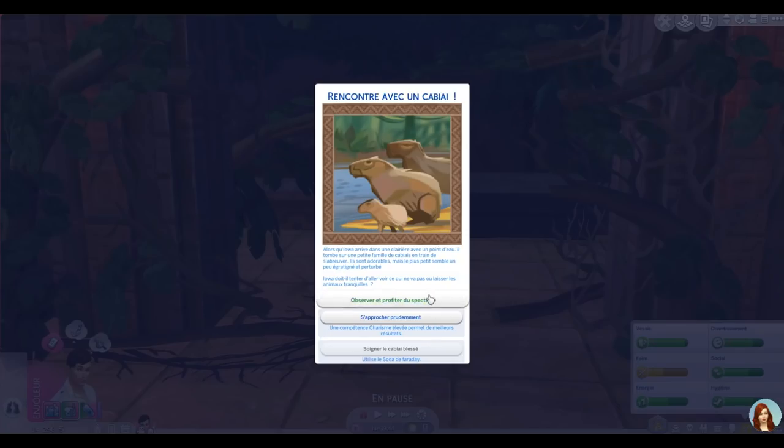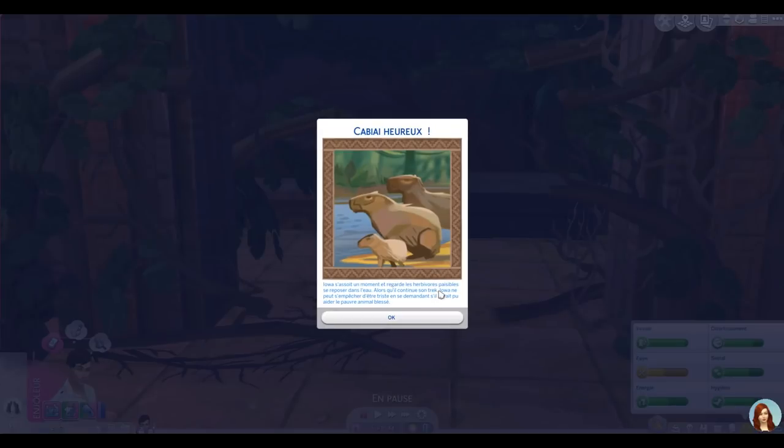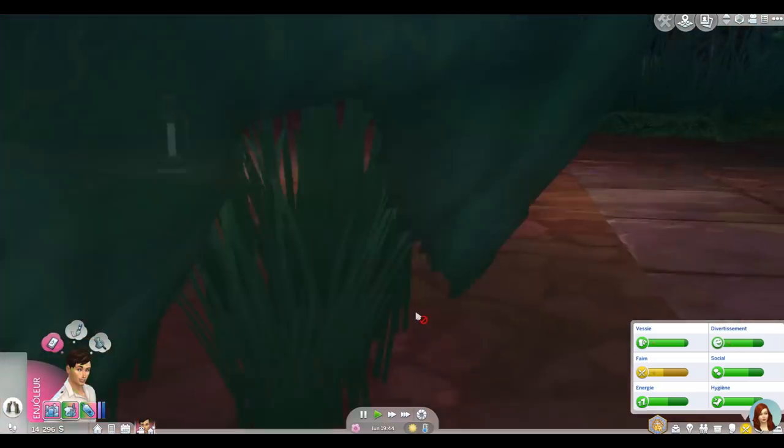Rencontre avec une famille de cabiers en train de s'abreuver dans une clairière avec un point d'eau — ils sont adorables ! Mais le plus petit semble égratigné et perturbé. Iowa hésite : s'approcher prudemment nécessiterait un charisme élevé, qu'il n'a pas. Il décide donc de seulement observer et profiter du spectacle. Iowa s'assoit et regarde les herbivores se reposer. En repartant, il ne peut s'empêcher d'être triste de ne pas avoir pu aider le petit animal blessé.